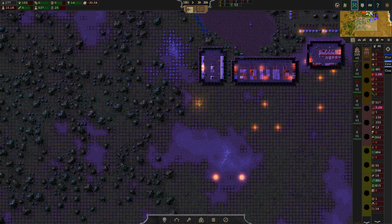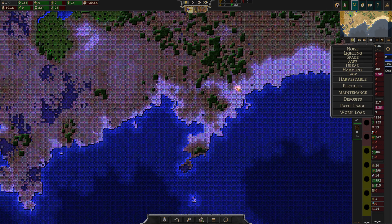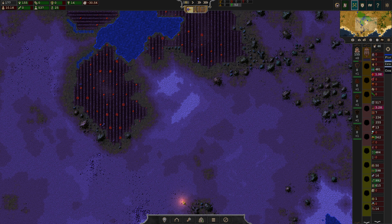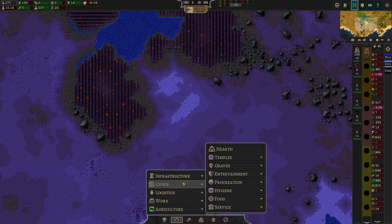We had another couple of things that we wanted to do. Let's also remove the fertility layout. We did do a lot of copying and pasting yesterday, so I think we're gonna be making our own houses this time around.